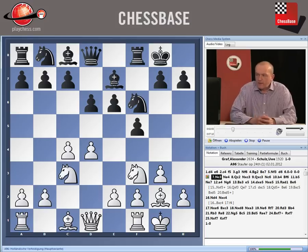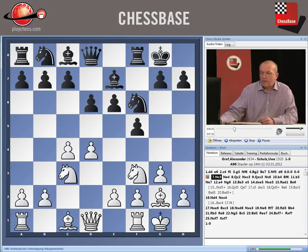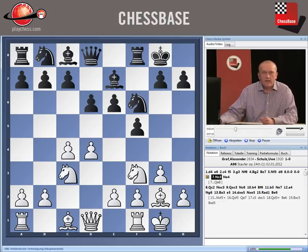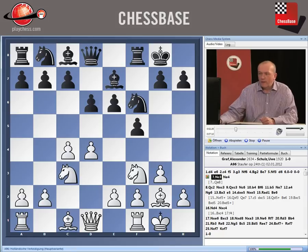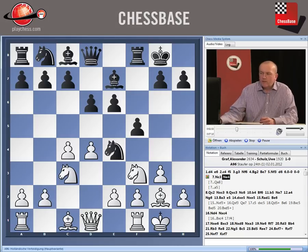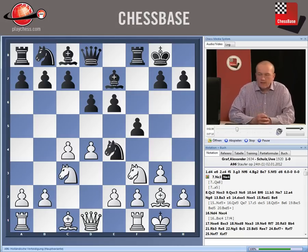Knight c3 was answered by a relatively new move which I'll be recommending a little later on the DVD: Schultz plays Knight e4. Now there are other moves for Black — the old-fashioned Queen e8, which I don't especially like, is certainly a move. Black doesn't need to commit his queen to e8 just yet, or there's the more modern move a5. Whilst a lot of players might like a5, I'm going to stick with Knight e4 as my theoretical recommendation.